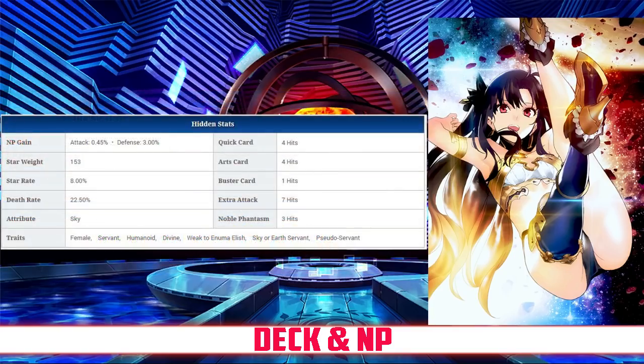Her Quick card hits 4 times, her Arts hits 4 times, her Buster hits once, and her Extra Attack hits 7 times. She has an NP gain rate of 0.45% and a star rate of 8%. That averages out NP gain just due to the low NP gain rate, but the high hit counts on both her Arts and Extra Attack help, and she has poor star generation because of just one Quick card.